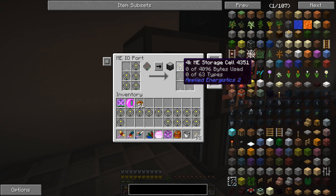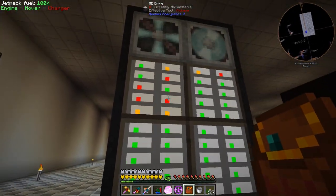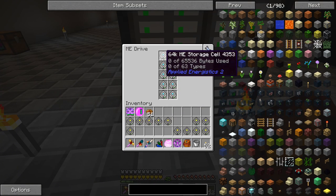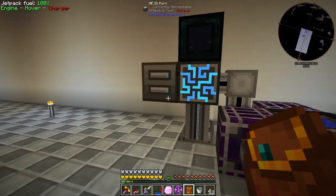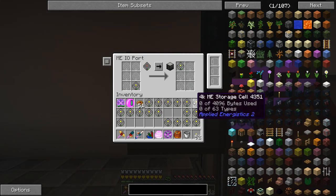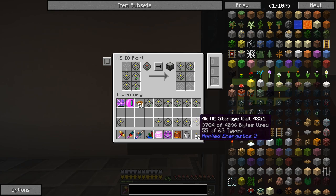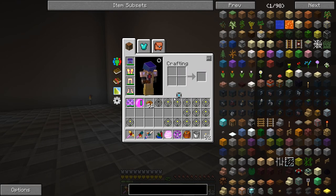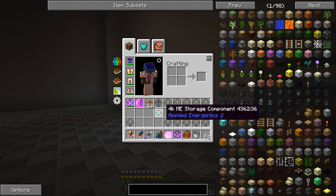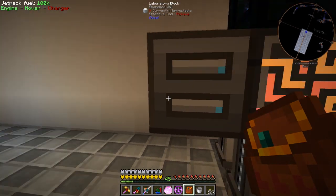We'll take the 4k and 16k drives and put them in the ME IO port — it pulls all the data off, empty ones go into the output slot, and it continues to the next one. It's hard to tell where the data is going exactly but it's migrating to our larger drives. Then I can take the now-empty smaller drives apart in the crafting grid to get the storage housing and component back, which the auto crafter can use to craft new 64k disks later.